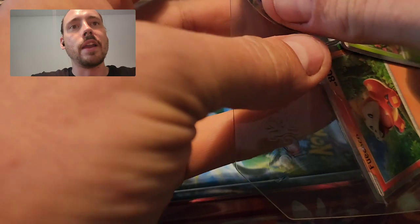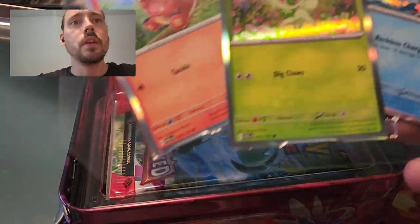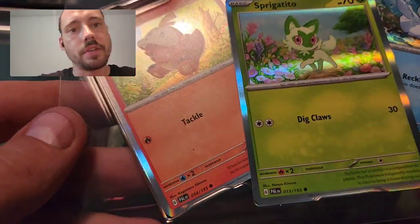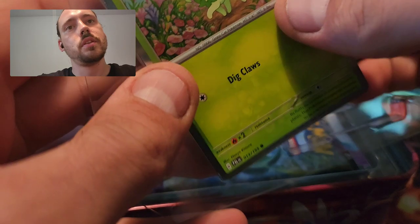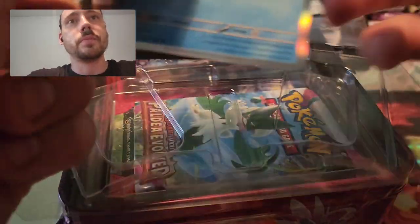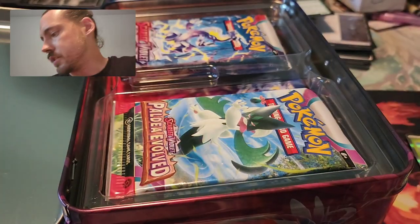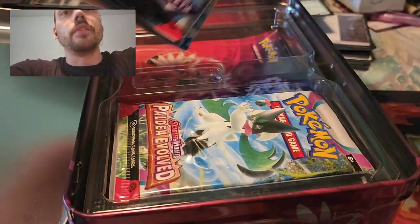That is a Muridon coin, which is really cool looking actually. I like that. And then these are just special holofoil versions of Paldea Evolved cards — not actual promos, not Black Star promos at least. I was hoping they would be Black Star promos. And there's the code card for the collector's chest.